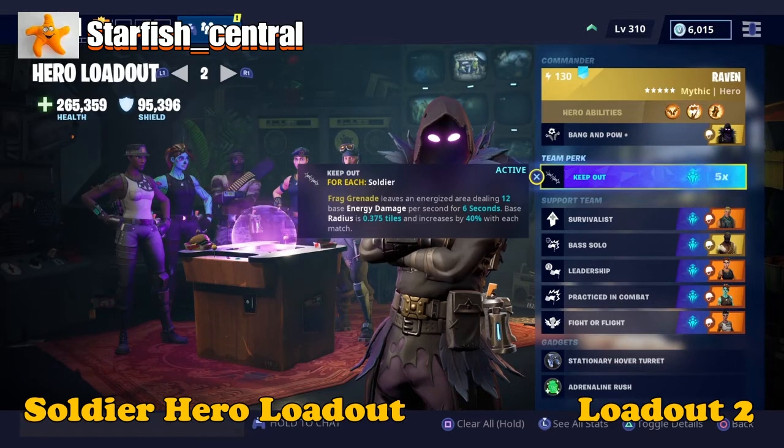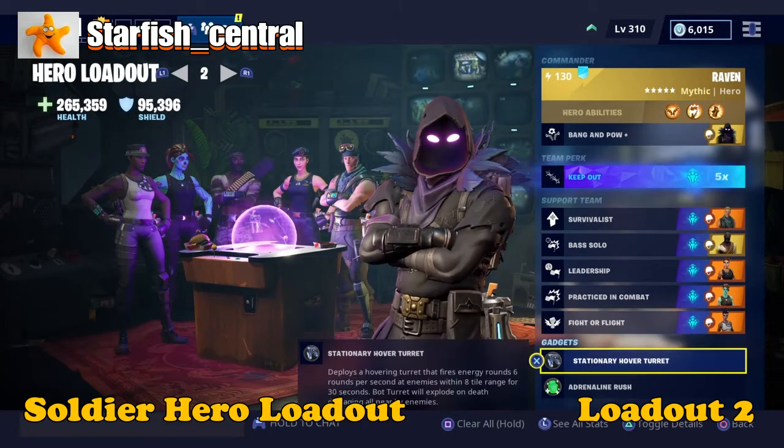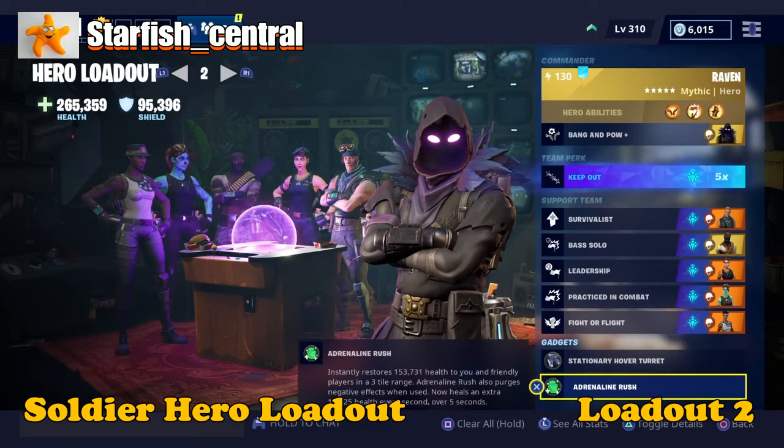For the team perk it is Keep Out. For each soldier that you have in your support team, Frag Grenade leaves an energized area dealing 12 base energy damage per second for six seconds. Base radius is 0.375 tiles and increases by 40% with each soldier. I've got five soldiers so it's quite a bit. For the gadgets I have the stationary hover turret and the adrenaline rush.